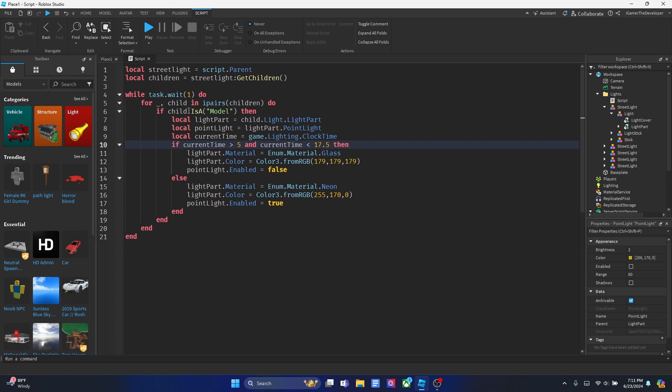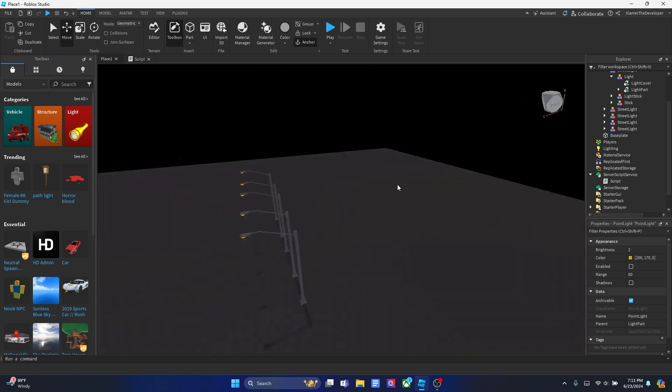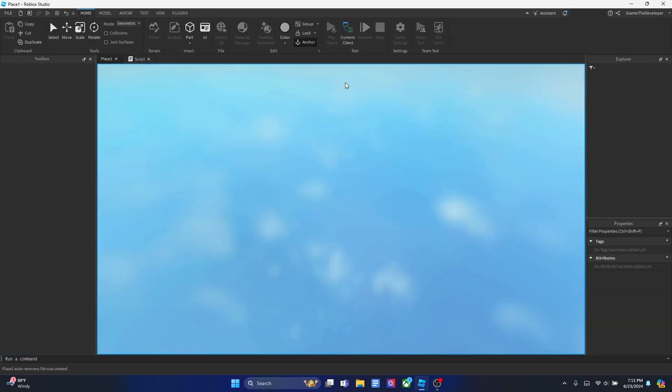This script doesn't include a day and night cycle, so you'd need to script one yourself. Luckily, in my previous video I covered how to make a day and night cycle script using only four lines — compared to marketplace scripts with 20+ lines. That video will be linked in the description. I'm not going into it in this video but check the previous video to set that up, then let's test the game and see if everything works.